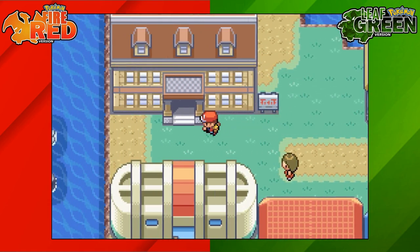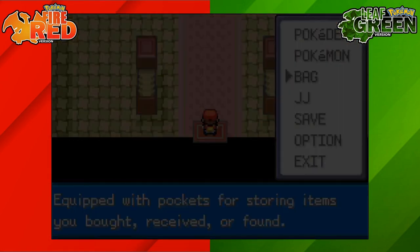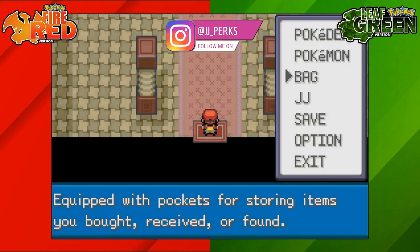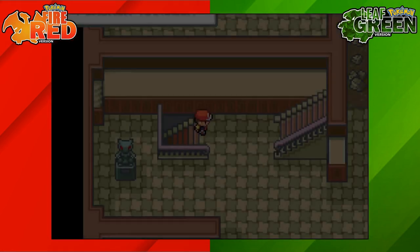What we're going to need to do to get into the gym is get an item called the Secret Key. The Secret Key can be found at the Pokemon Mansion, which is the building to the left of the gym. We're going to head inside here and I'm going to use a repel because there are a lot of wild Pokemon.